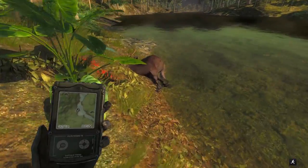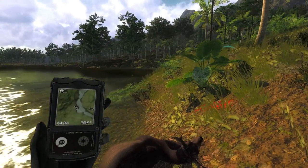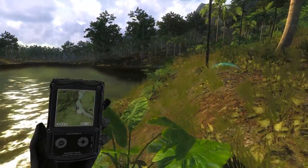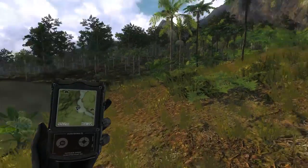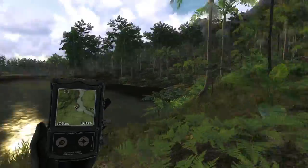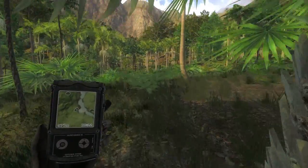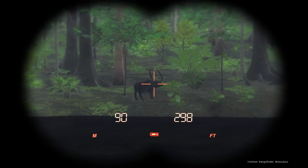This guy's nothing too special, probably in the 150s. They've changed the scoring on Sandbar and Rusa Deer, so they're not scoring as high. 136 for this guy. I think Sandbars are like 250-ish for the max now, and Rusa's seem to be somewhere in the area of 200. So if you get a really big one, let me know, because I want to know what the max is. On the leaderboards right now, they're not getting nearly as high as they were last season.